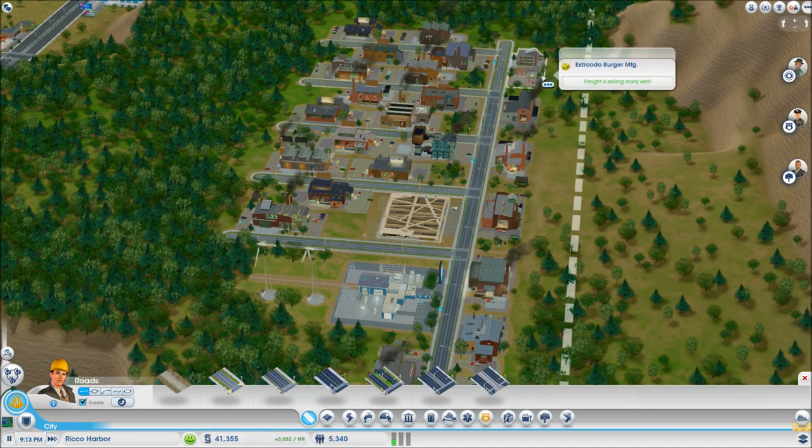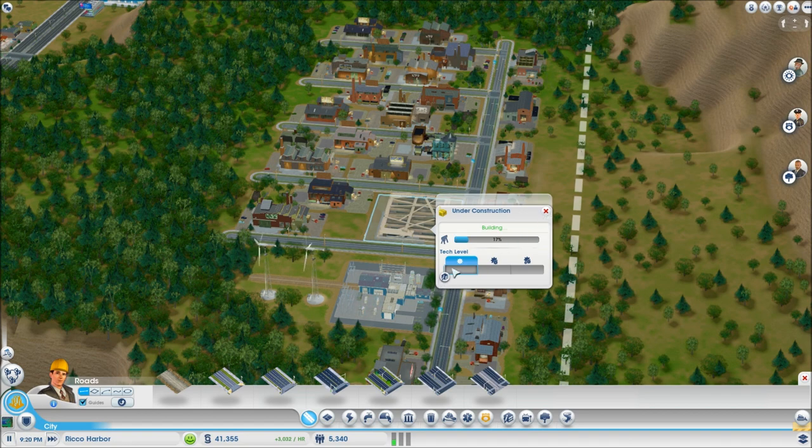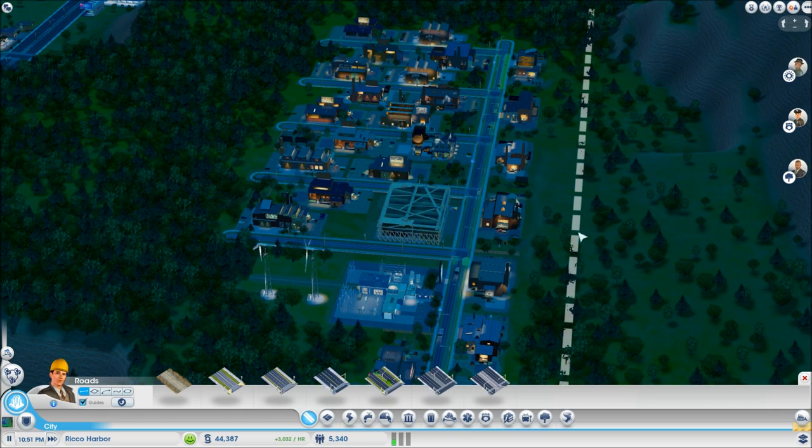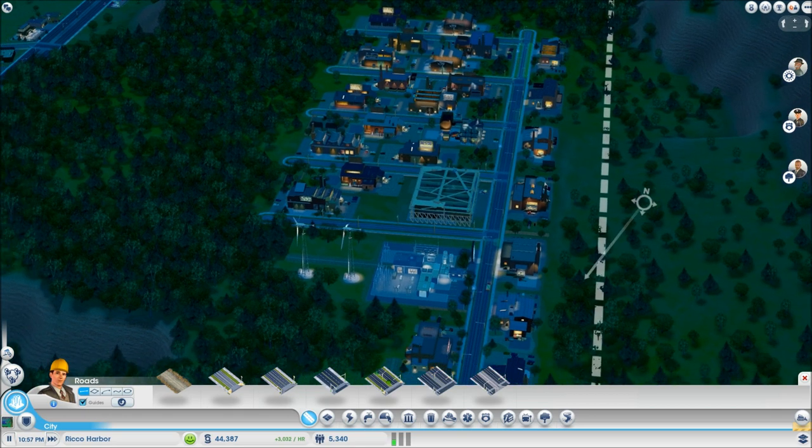We are getting our first medium density, but these are still the lowest tech level. Tech level is only with industry — you want high-tech industry because low-tech industry pollutes and makes less money. To get tech level up, you have to build schools. This town isn't going to focus on that since we built a department of tourism, but we'll build other towns in the region that focus on it.